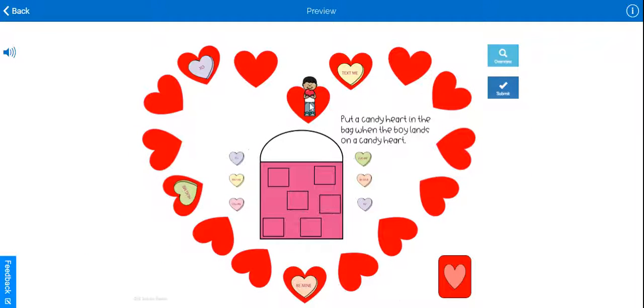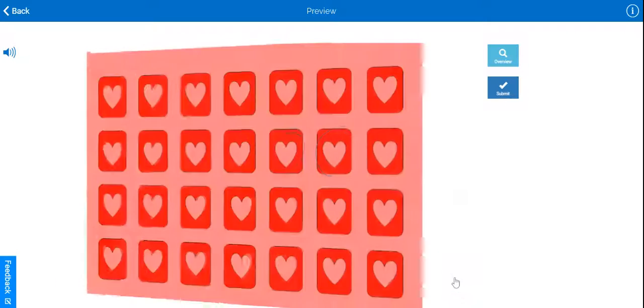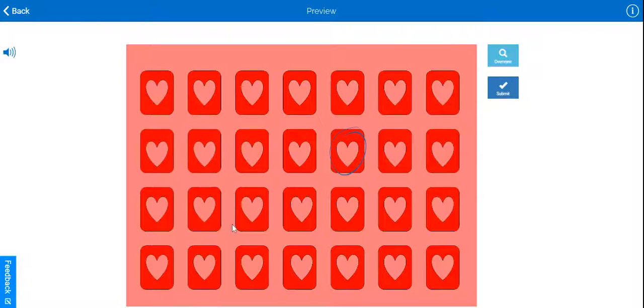We got a 1, so the boy will move 1. He lands on a place that has a candy heart, so a small candy heart is put in the bag. Clicking the small heart card at any time will take you back to this card.